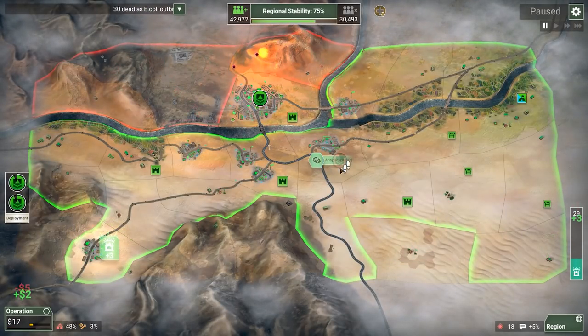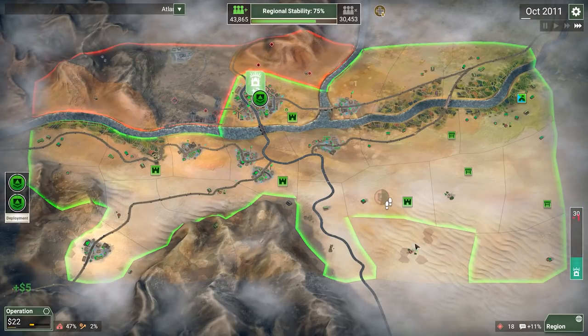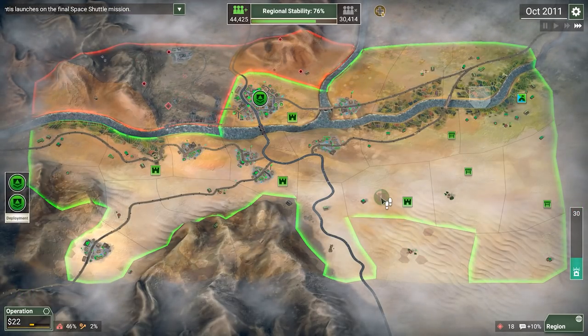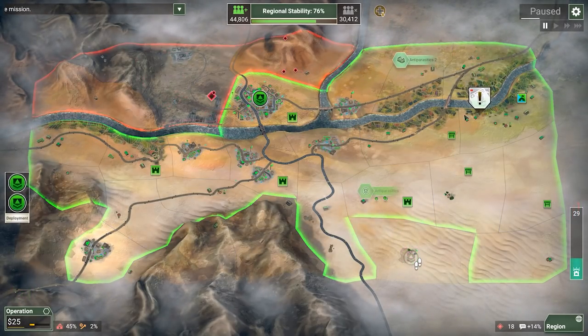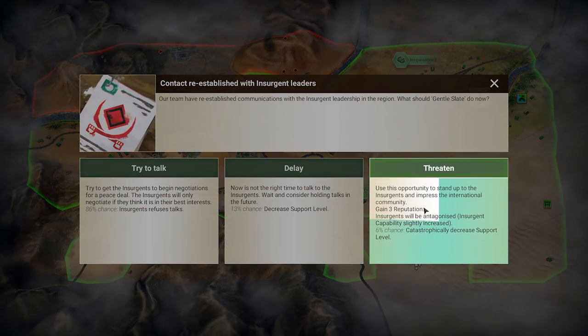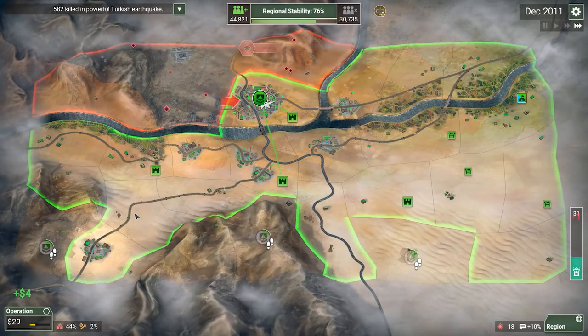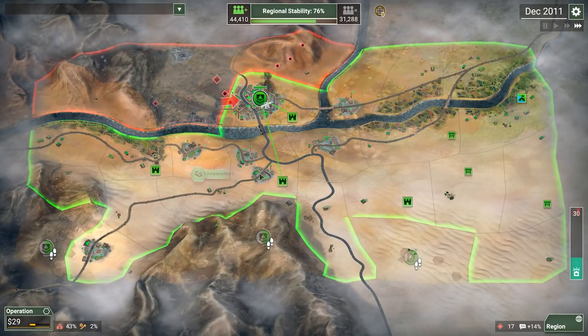A garrison just got placed here — that makes me wonder if there's a camp nearby that I don't know about yet. That concerns me. Garrisons usually get placed based off where the enemy is currently located. Six percent chance of danger? Wow. Really, though? Come on, game. That was just so unnecessary right there — so unbelievably unnecessary, but they did me dirty.